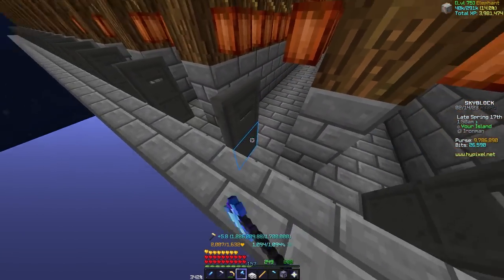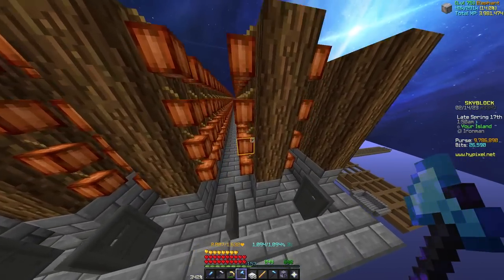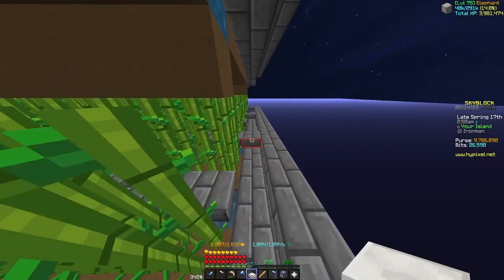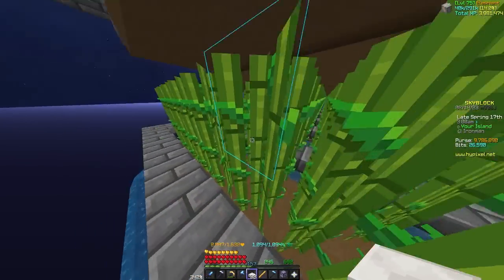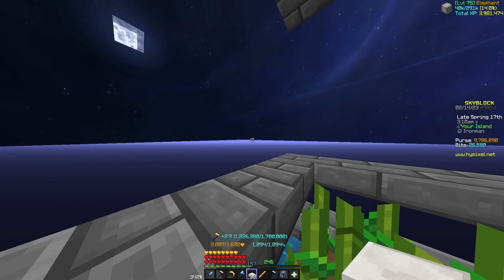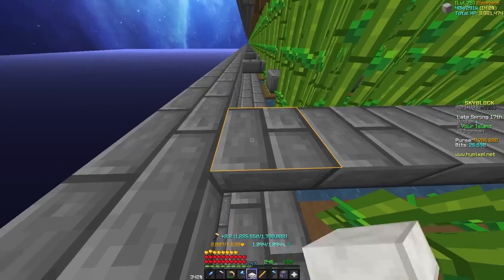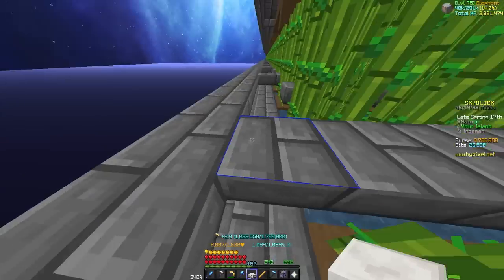I recommend putting down these iron doors between the lanes — it just makes it a lot nicer to farm. On that note about tricks I use on my island, it's really good to put alternating slabs at the ends of your sugarcane farm. Because you're farming at an angle with a certain speed and just want to use D and S, you can kind of just continue to do that and really don't have to do much of anything. So you want these slabs just stopping you from going over into the next lane when you don't want to.